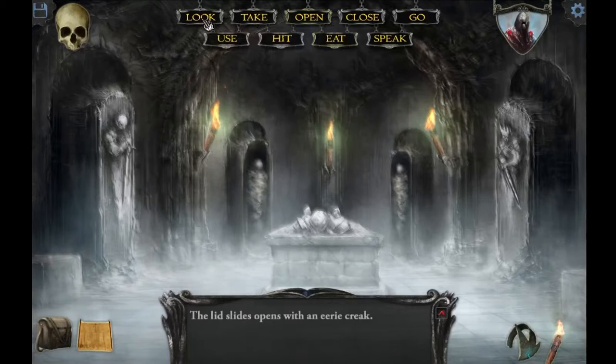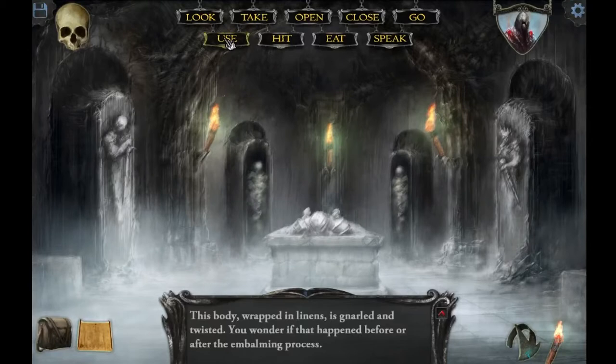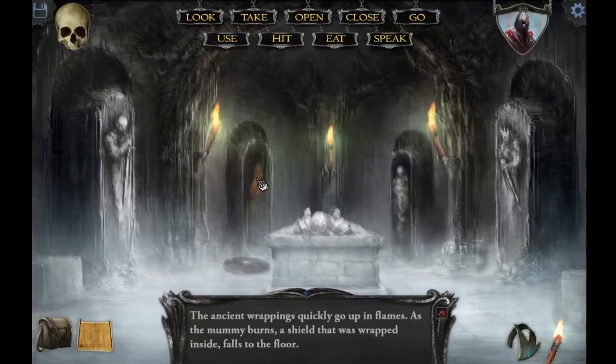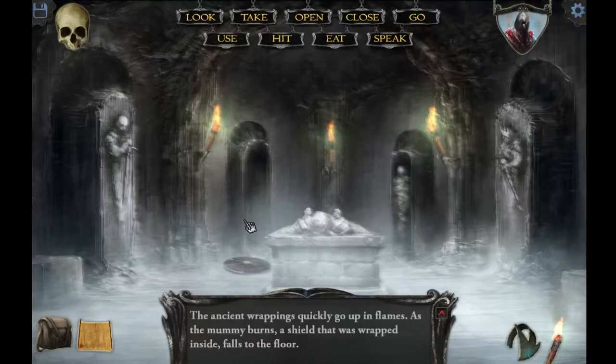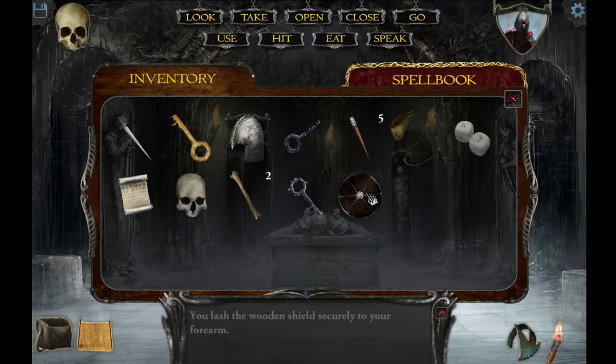That one just cracks open. Is there anything in there? These body-wrapping limbs are garland-twisted. You wonder if that would happen before or after the embalming process. What happens if I use my torch on it? There it goes! The ancient wrapping is quickly up in flames. As the mummy burns, a shield that was wrapped inside falls to the floor. Apparently I made the right decision — that was totally not planned.